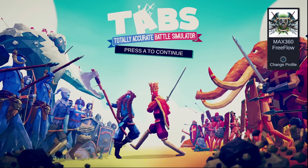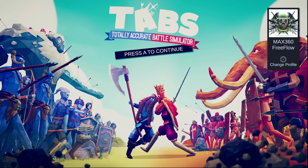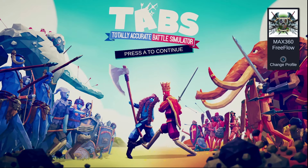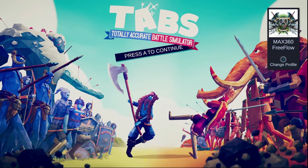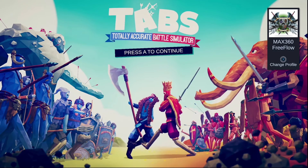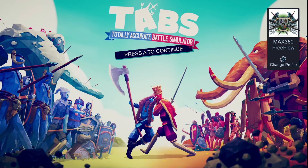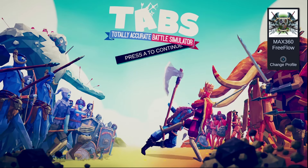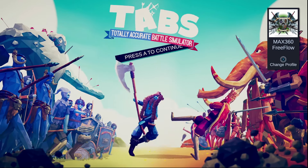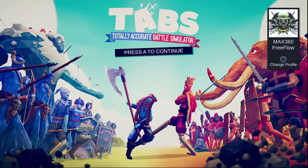Good morning, good afternoon, good evening everybody. Since I started the playthrough and playing around with the TABS video game here that's on Xbox Game Pass, I found out that we actually have some hidden secret units, 20 plus hidden secret units actually. So what we're going to do today is I'm going to walk through how to unlock each and every one of them. I will be using a link that gives us the descriptions of where each and every unit is and how to go about getting them. Link in the description to the cheat sheet. I'll also have timestamps in the description, so if you want to jump to a certain unit, you can skip to the timestamp.